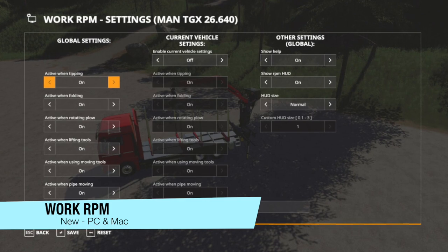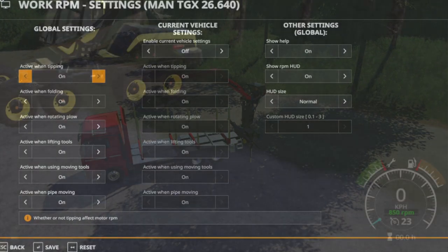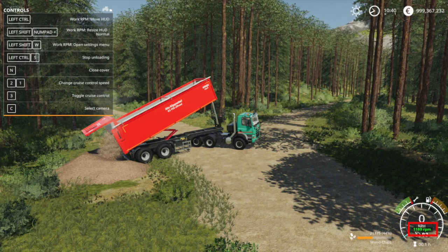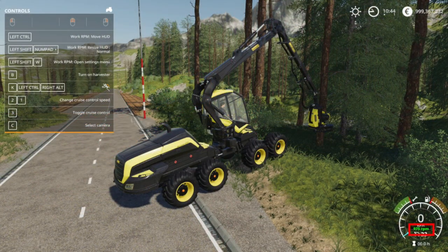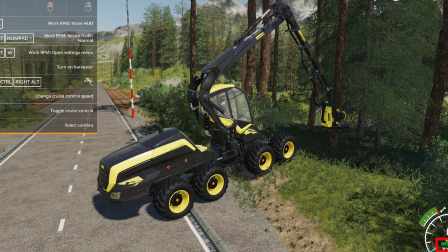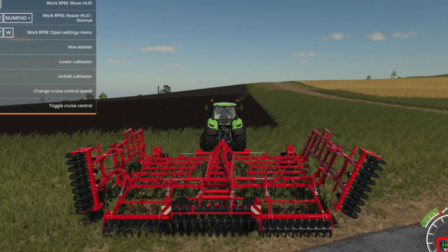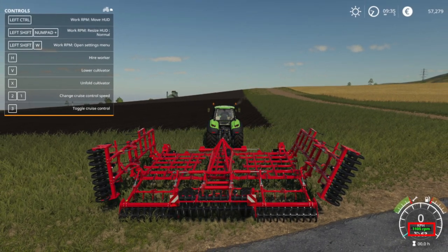First up is the Work RPM mod. This mod increases vehicle motor RPM when using hydraulic tools, moving tools, tipping, unfolding, lifting, or rotating implements and moving pipes. The motor RPM is displayed on screen. You can resize it, move it, open it - you can literally do whatever you want with this on PC. It's really neat and cool. Default controls are left shift + W to open your settings menu, left shift + KP plus to set the size of the RPM HUD, and left alt + KP 4/6 and 8/5 to move it left/right and up/down.